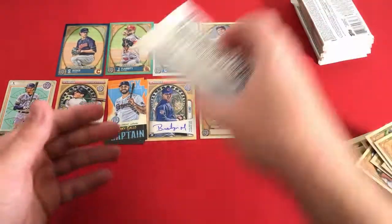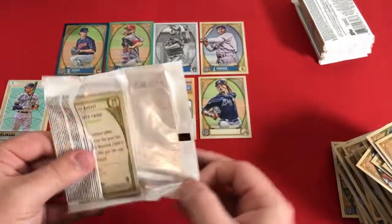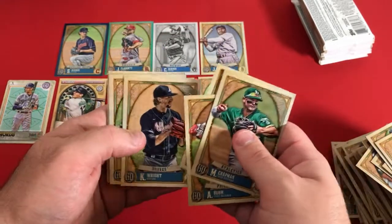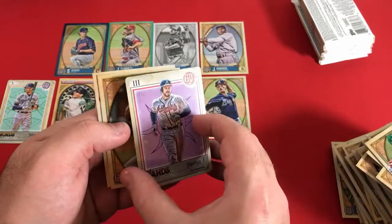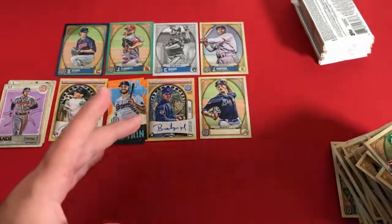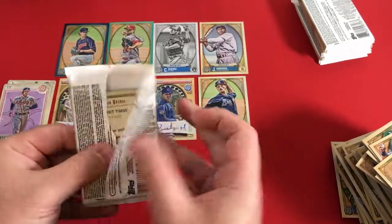Rendon and Eric Hosmer. Looks like we might have another Tarot coming up. Matt Chapman, Alec Bohm, Jackie Bradley, Cal Wright, Luke Voigt, Freddie Freeman — Tarot of the Diamond, Eugenio Suarez and Luis Arias. Nice. Last card in that pack.